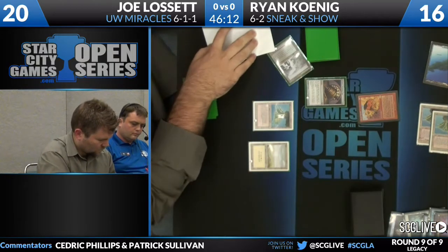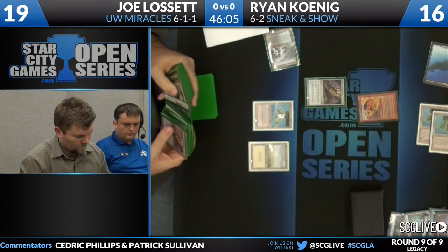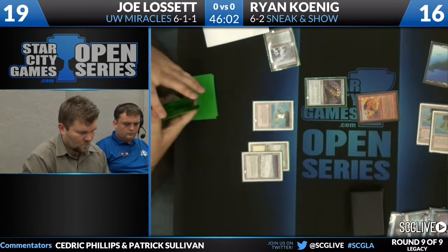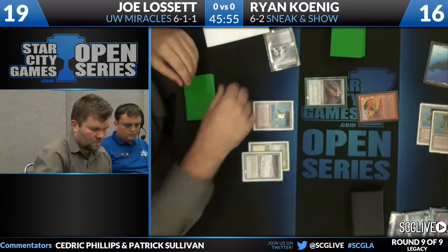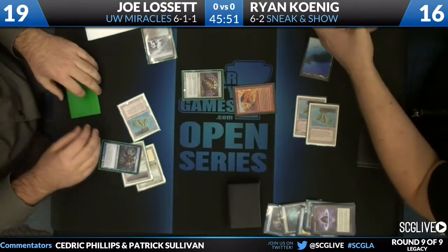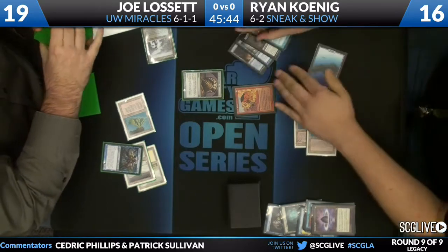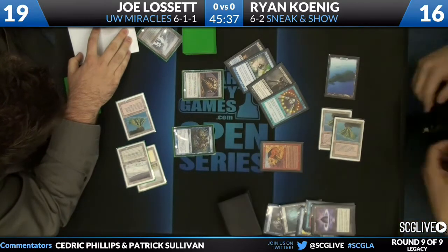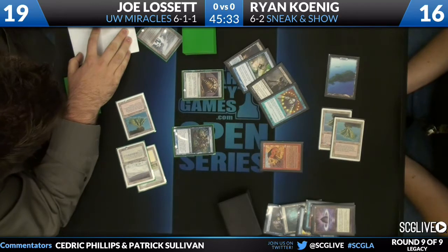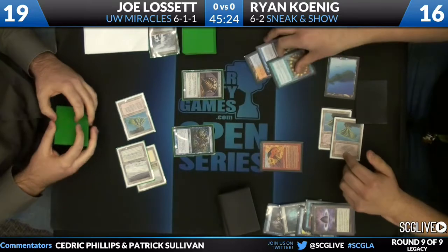Joe has found Vendilion Clique. Not a bad draw — if Ryan is on exactly one creature to sneak into play, then Joe can strip that out of his hand. You can also see the upside from Ryan's perspective of keeping a cantrip in his hand so he has more shots to reassemble in case Joe had some answer. Joe says Vendilion Clique right now — you need to try to get the creature out of your hand. You see a hand of Spell Pierce, Grizzelbrand, a Fetchland, and a Brainstorm that we knew about. Almost certainly Grizzelbrand is going to the bottom. Clique will draw one, put the card to the bottom, and give him one. Two for the draw, so three more from Brainstorm — five shots at it, basically.